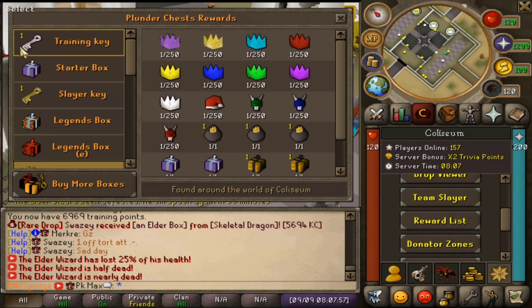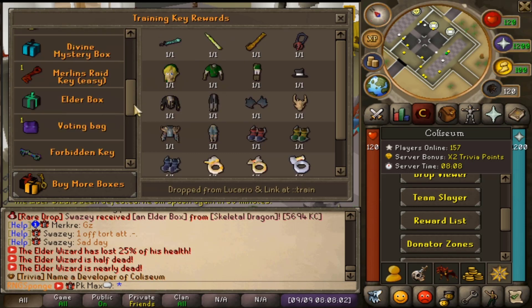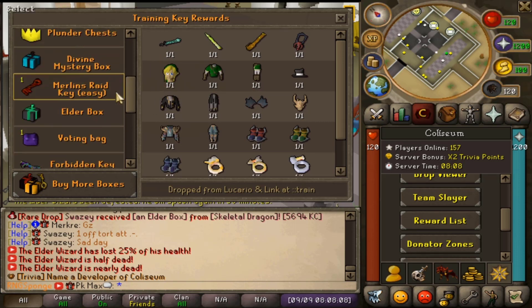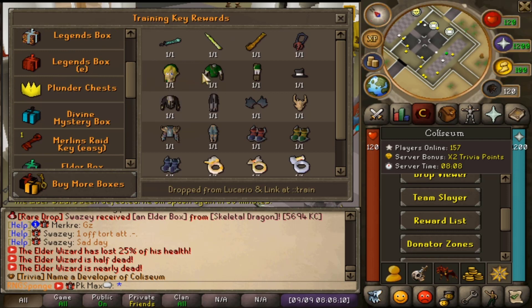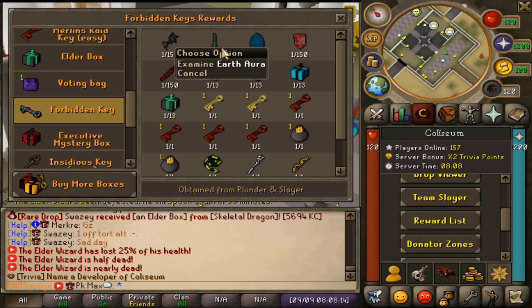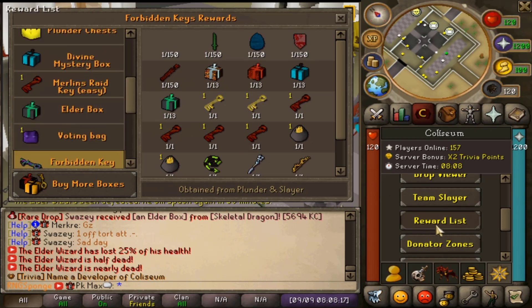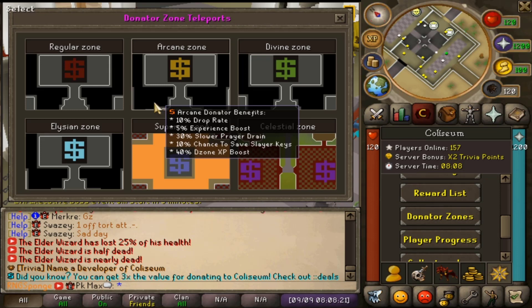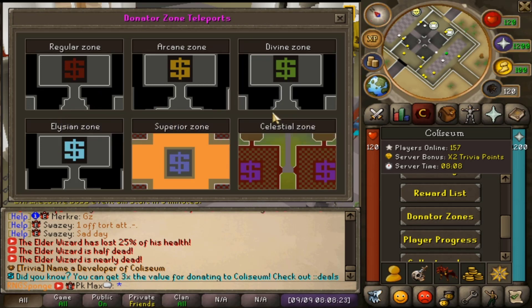Then we have the reward list where you can check which mystery boxes or keys are worth opening. So if you like link gear maybe you'll buy the training key, or maybe the forbidden keys — there are also a bunch of auras and other goodies you can see listed there.